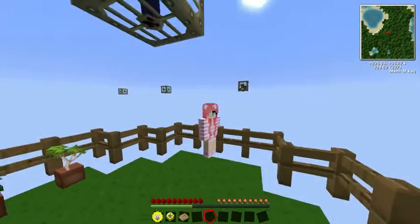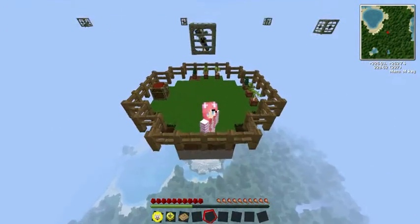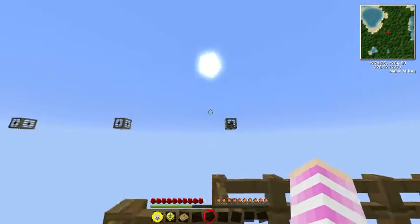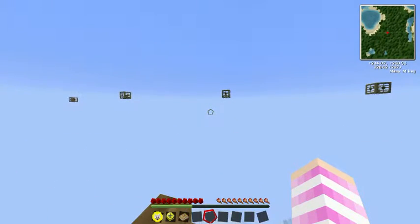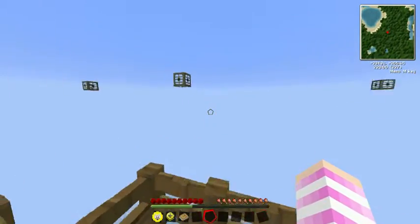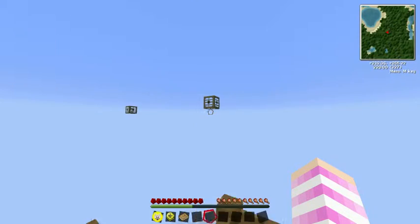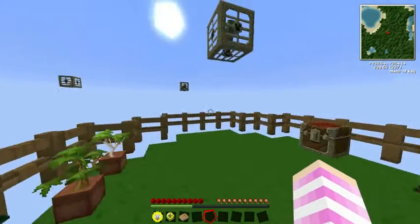It was pretty hard to do a lot of these, so let me tell you what all of them are. We have the zombie right here, we have the cow which you might have seen, we have the wolf, and that over there is an arrow spawner which is pretty cool - that should be a skeleton spawner.